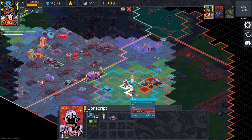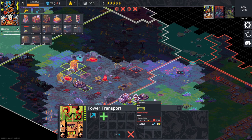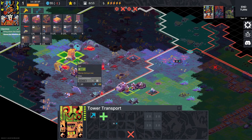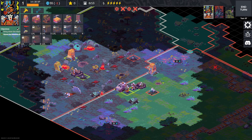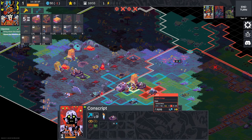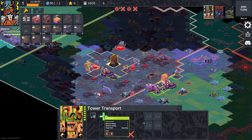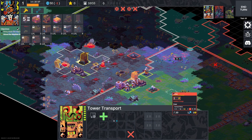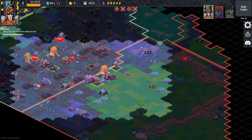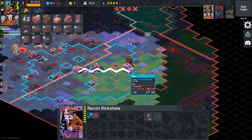These guys seem to have an auto counter attack — interesting. The encampment has more health, which makes sense. These things have an attack of opportunity, good to know. I wonder if these towers can heal units outside of adjacent range... no, they can only heal adjacent units. We could build a tower right here so it can heal our encampment — but then there's a hefty cooldown. Wait — tower transport: these things can move! I honestly had no idea.